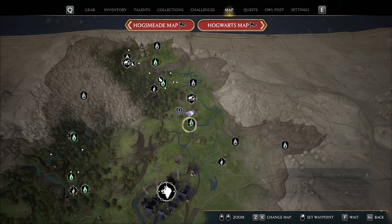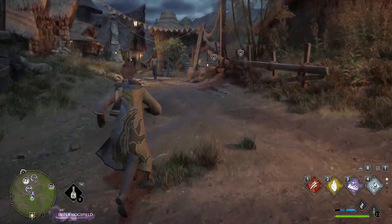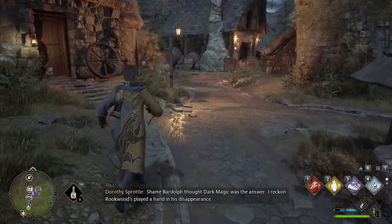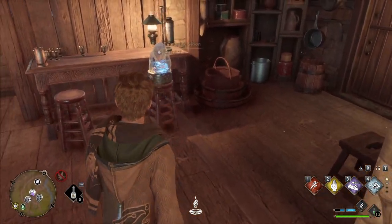Next, go just north of Hogsmeade into Upper Hogsfield. Go into the house that's right by this well and has a wheel right by the door. The statue is just inside on a stool.